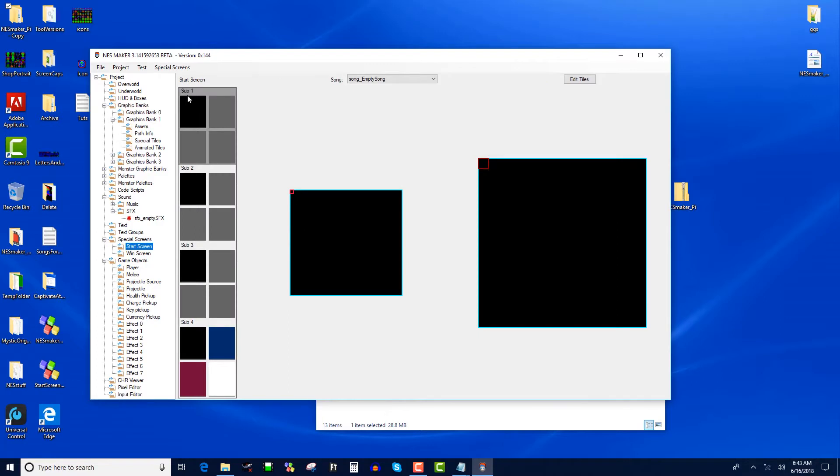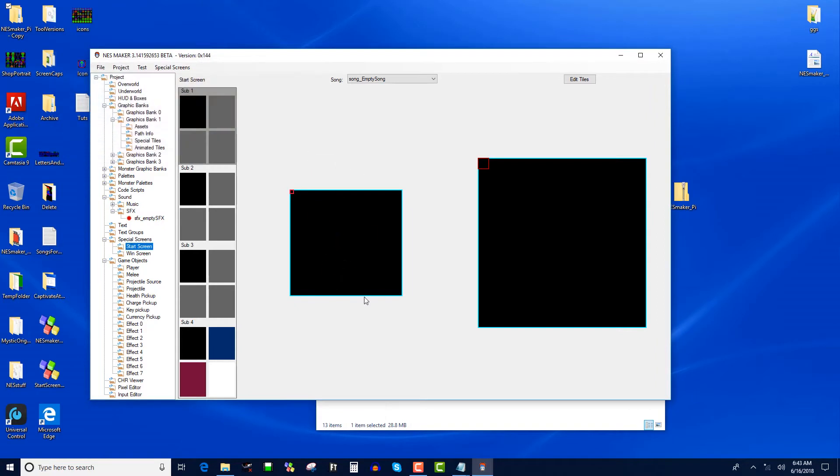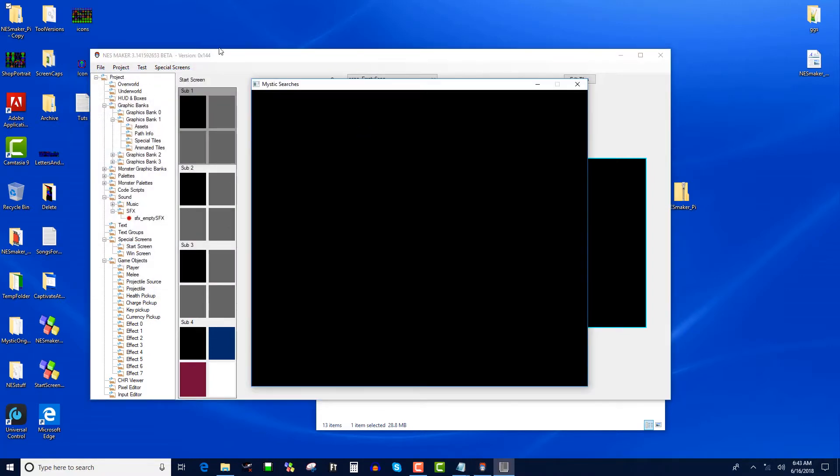First of all, I would go to special screens, start screen, and at least make it black so that you know you're doing something. If you just do that and hit export and test, you'll know it's compiling. It'll run through the assembler and then it'll be black — that's what you want.